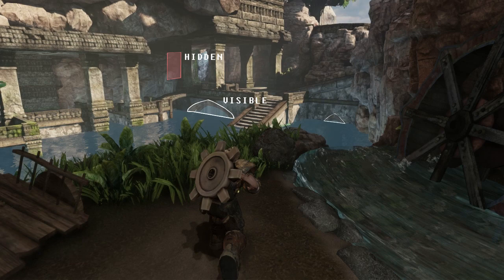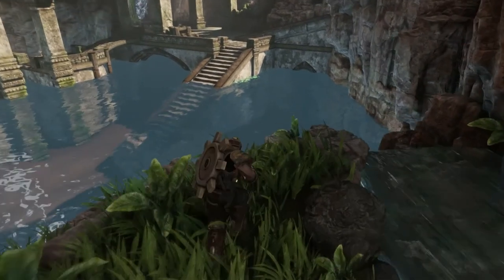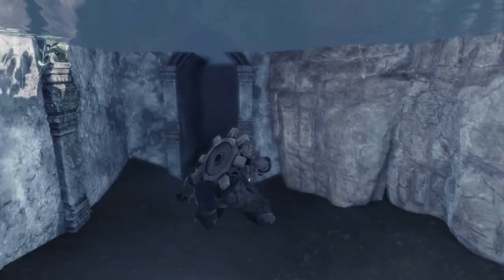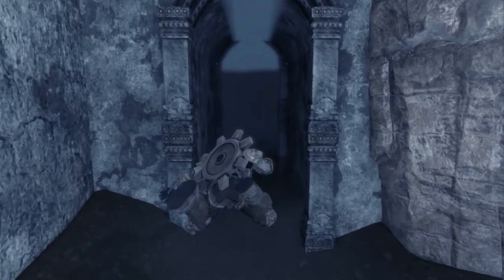If they're really observant they'll notice there's another little entryway right here — a small arc that might be over another door. So before we continue on we can go check that area out, just breadcrumbing the player that there might be an extra area over here worth checking out.